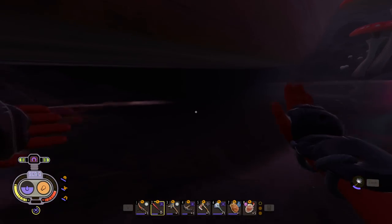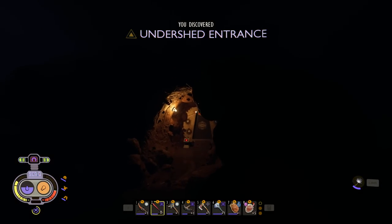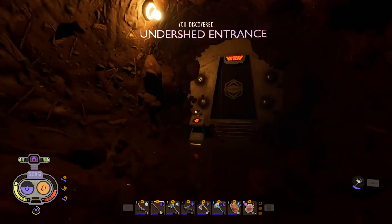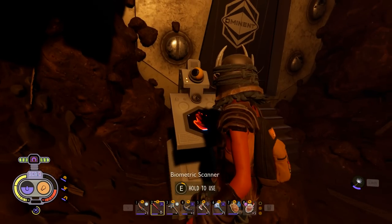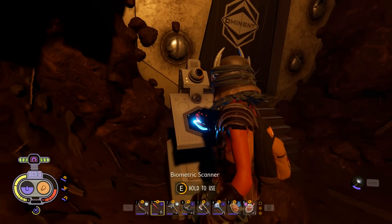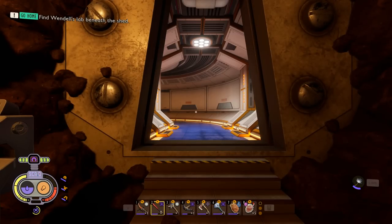If you want to find Dr. Tully, we'll find him right through here — the under-shed entrance. You cannot come here until you've completed the storyline like I have. Then you can hold your hand on this and unlock Under the Shed Lab, which we will be going into on the next episode. But don't worry — we've got one more thing to do before we call it a day.